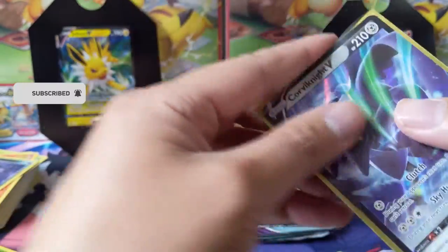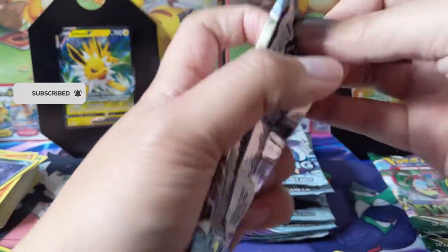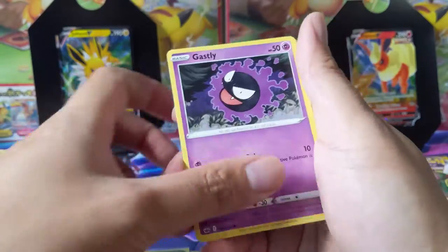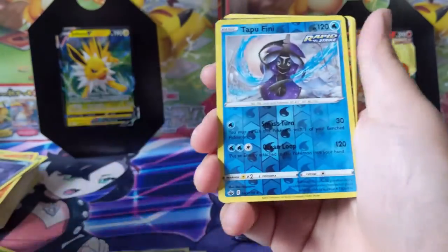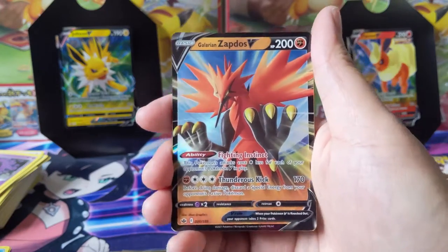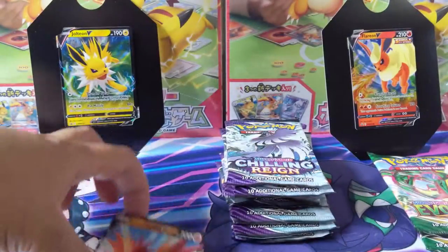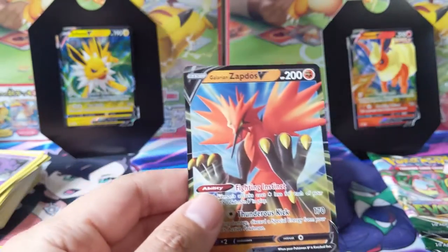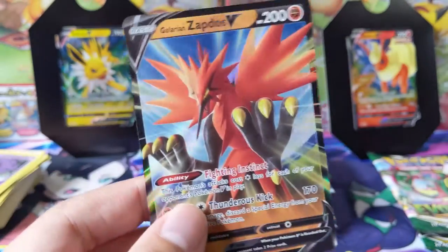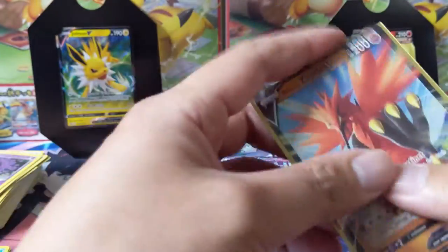Let's move on to Chilling Reign. Shoutout to Ty, and let's get Mr. Omega a golden Snorlax — how about that! Alright, we got something off the first pack: Tapu Fini into a Galarian Zapdos. As far as the alt arts go, I'm pretty sure we already pulled one of these before, but I love the alt art Zapdos — this thing is just a Chocobo. I love the foiling; you can see the foiling right in the eye, it's pretty cool.